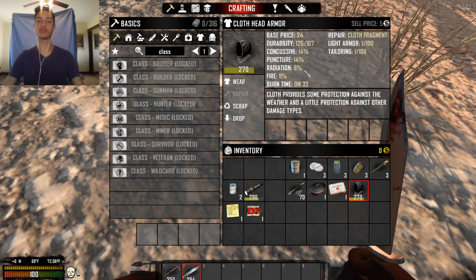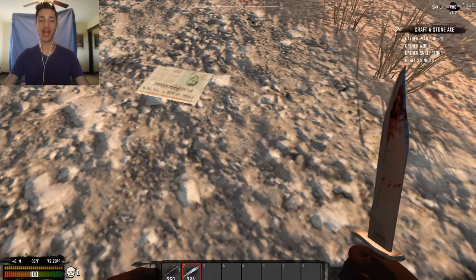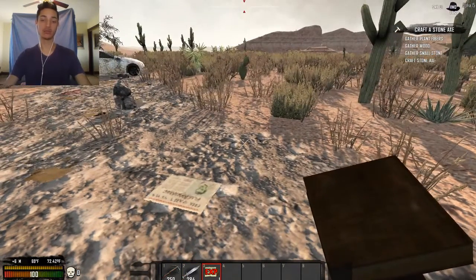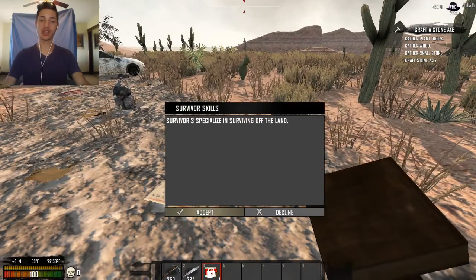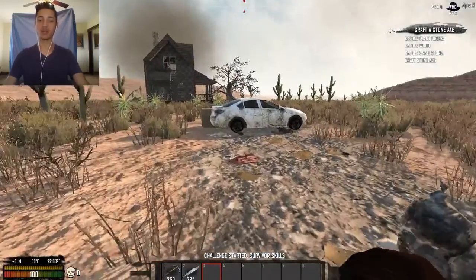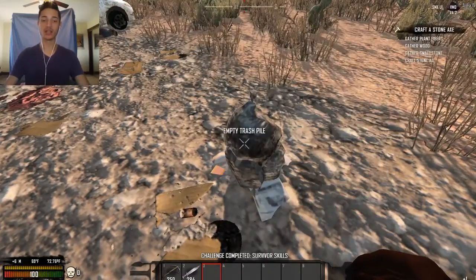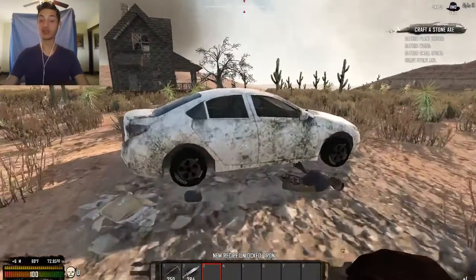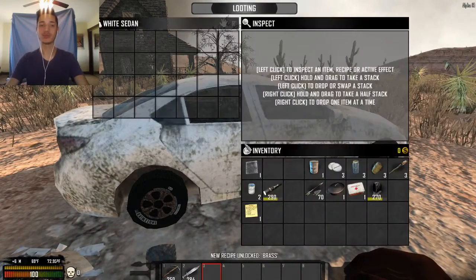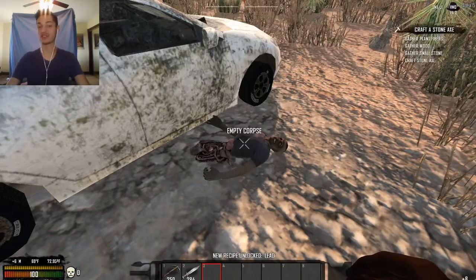So the armor and the things you wear will change how warm and cold you get. You can actually end up getting overheated and die from heat exhaustion, or you can die from hypothermia — so it's pretty crazy. Right now I'm in a desert biome so I can get pretty hot pretty quick. Luckily wearing minimal clothing is obviously the answer, though not too minimal.